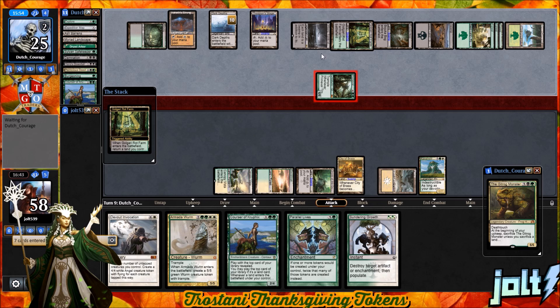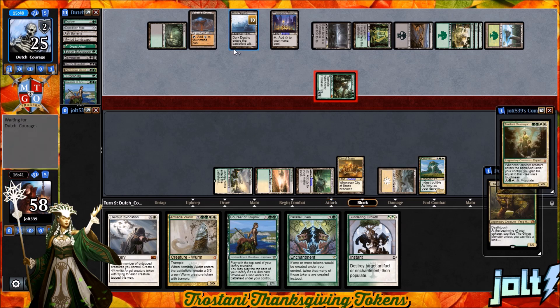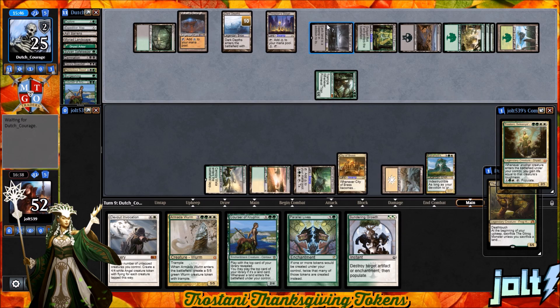Our opponent gets down Golgari Rot Farm, swinging in with Primeval Titan. The good thing about Karametra is we're at 58, so it's not like we've been paying a lot of life. A hit from a 20/20 is going to hurt, but it's something we have to deal with — it's not the end of the world.